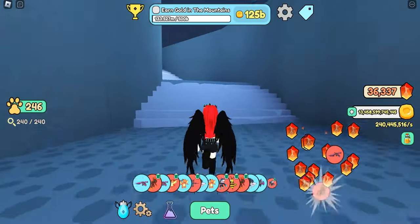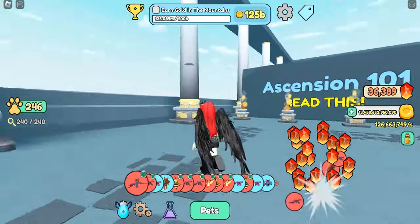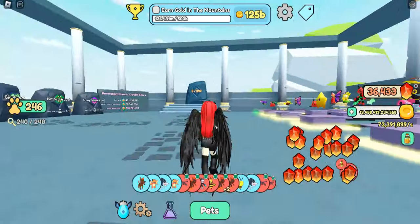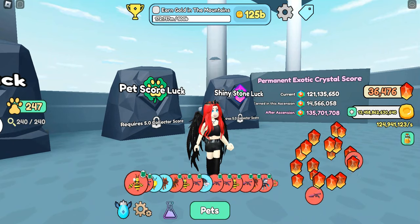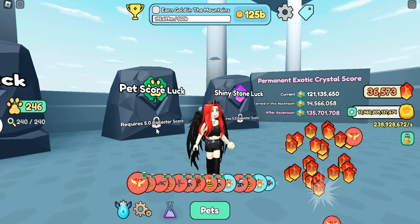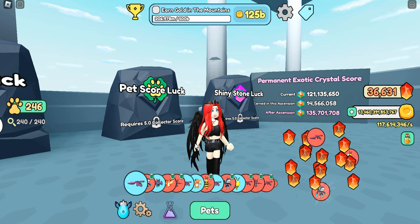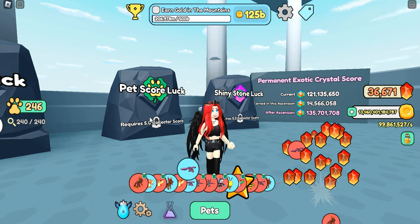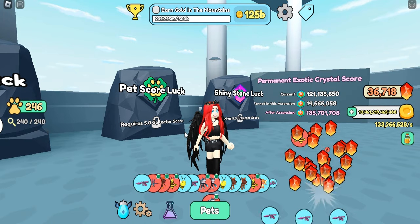I call it the ascension room — sometimes I refer to it as just upstairs. This is what was added today: pet score luck. Once you achieve collector score 5.0 this will be unlocked, however you would need to be at collector score 5.9 heading on to 6.0 before you could actually use it, because that would be once you achieve 240 shiny giants in your fifth ascension.